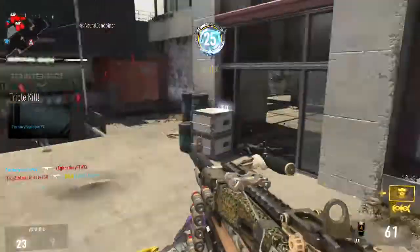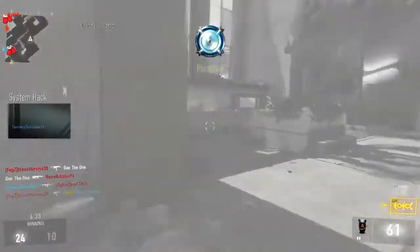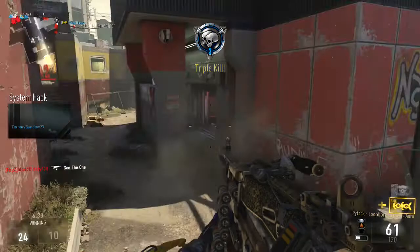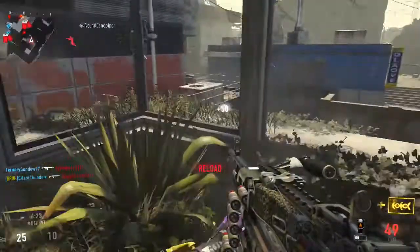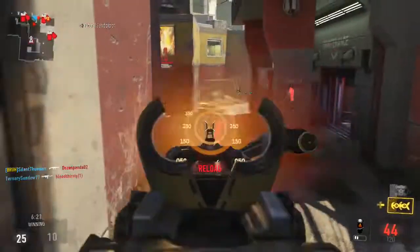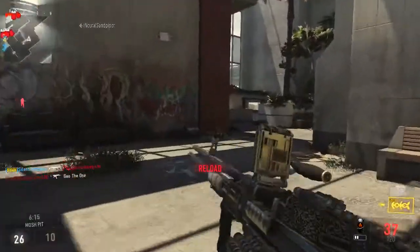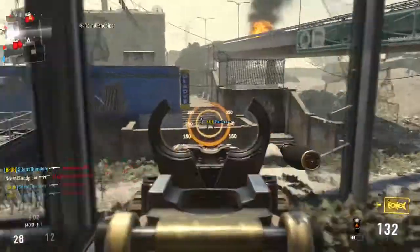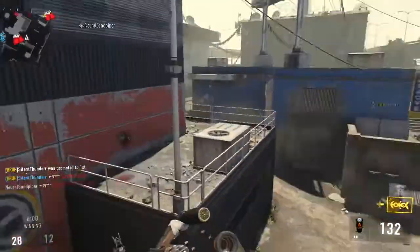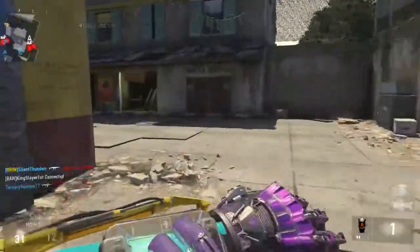For perks, I have Lightweight in the first slot, which is really necessary — especially with an LMG. You can run Low Profile instead if you prefer, but I prefer Lightweight for this class. For the second perk I have Blind Eye, just in case someone gets a lucky air support or sentry gun. Without it a sentry gun can kill you right when you're one kill away from a DNA bomb, but with Blind Eye you're good to go.